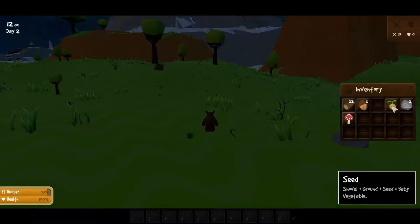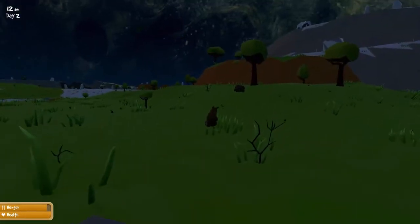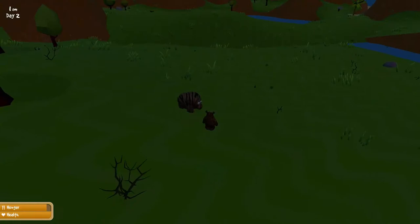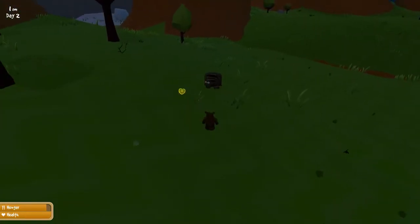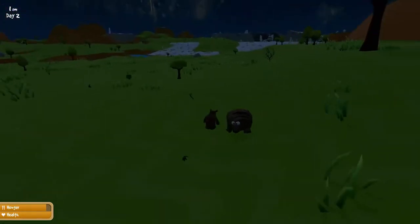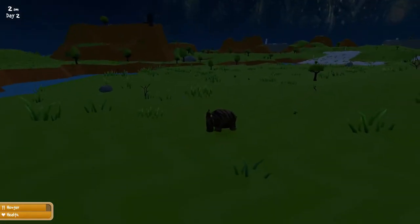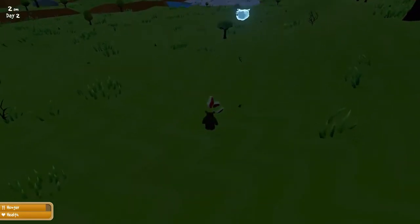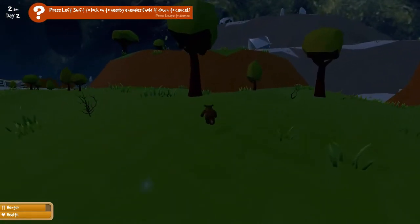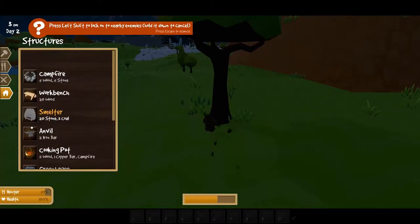We also have a mushroom. Are you going to attack me? No? I'm going to attack you and see if you drop food, because food is going to be crucial — especially if we get damaged. Oh my goodness, that's a lot of food right there! Let's hit some more trees. The campfire takes five wood and five stone, the workbench takes 20 wood.